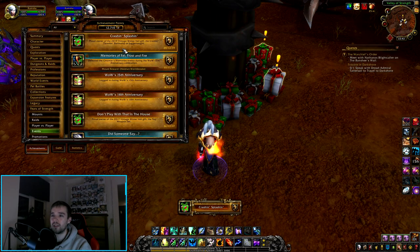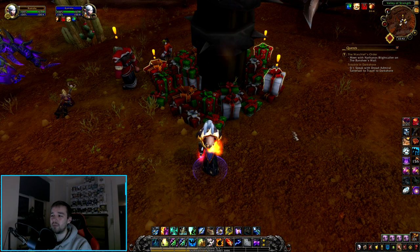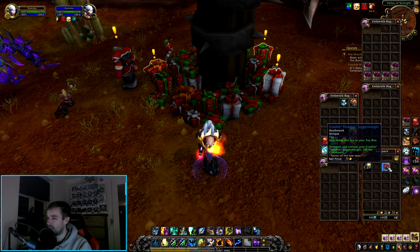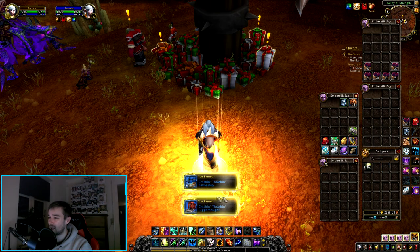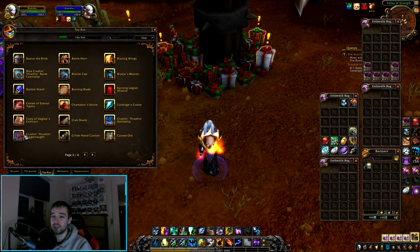What is that? Proud owner of the 2019 Vintage Vendor Veil gift — the Crashing Thrashing Battleship. Oh my god, that achievement just spoiled it! The Crashing Thrashing Juggernaut: add this toy to summon and control your Crashing Thrashing Juggernaut for 30 seconds. There's an Alliance version and a Horde version.